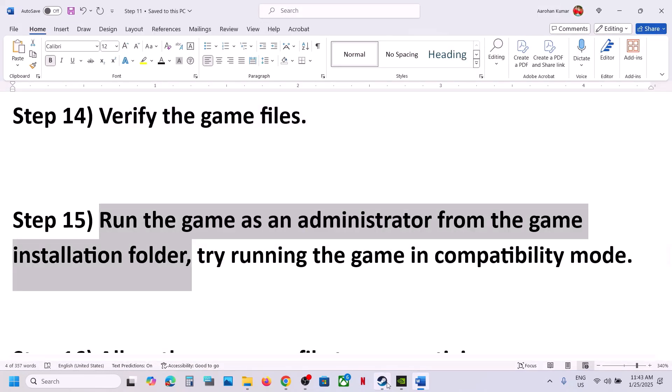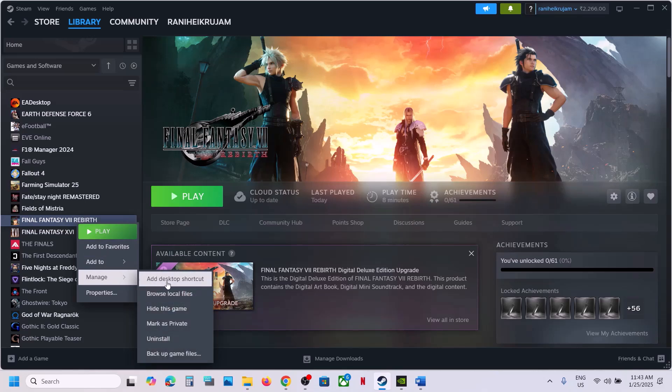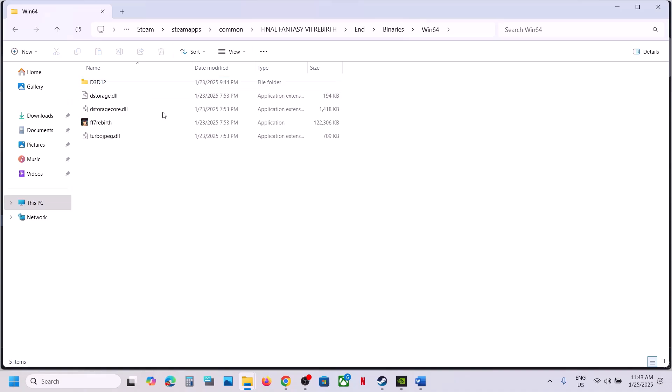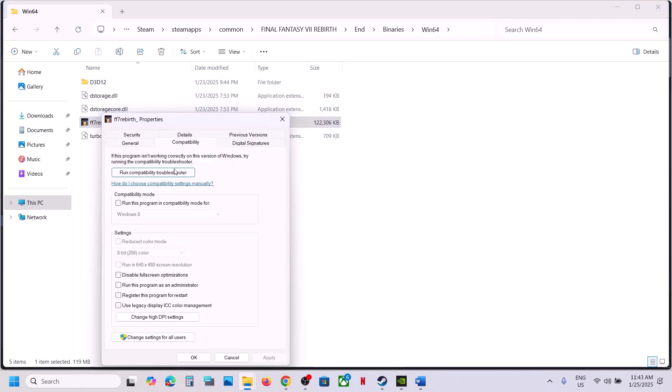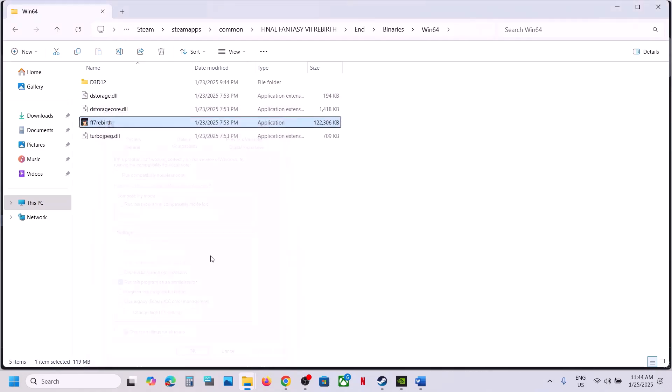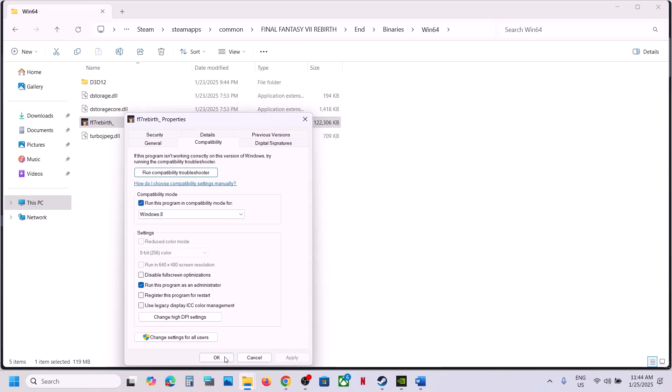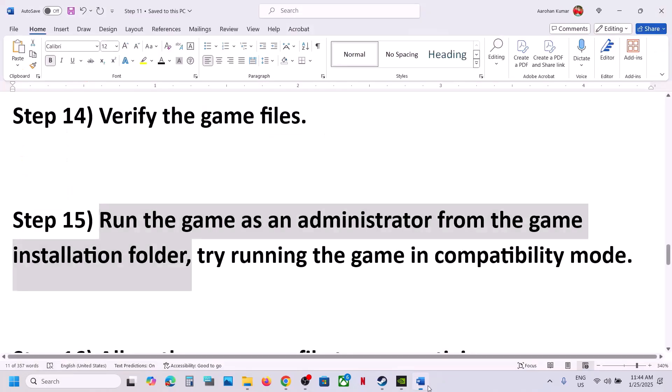The next step is to run the game as an administrator. Right-click the game in Steam, select Manage > Browse Local Files. In the game folder, right-click the EXE file, select Properties, go to the Compatibility tab, and check 'Run this program as an administrator', then hit Apply and OK. If that doesn't work, try setting compatibility mode to Windows 8, then Windows 7, then try checking 'Disable Fullscreen Optimizations'. If none of these work, uncheck all boxes, apply, and proceed to the next step.